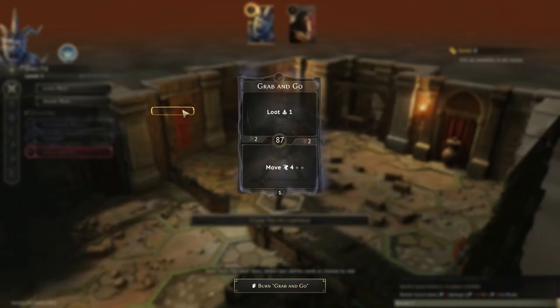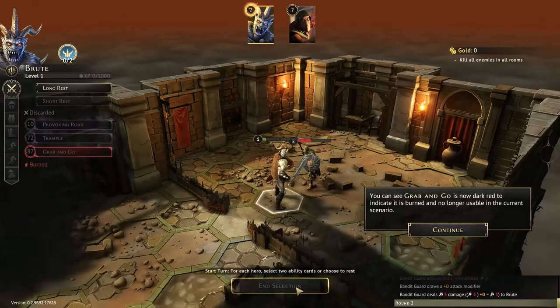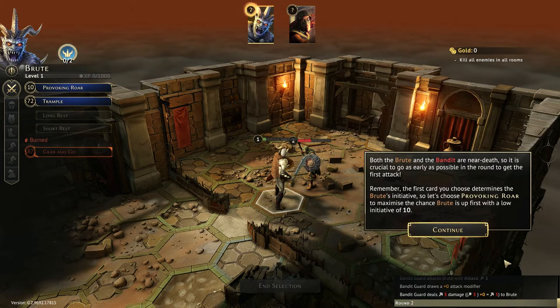We're going to perform a short rest and we lost Grab and Go as our random draw. Once per short rest, you can opt to redraw the random card to burn at the cost of one damage. But since we've only got one health left, it's got to be Grab and Go — we'll burn it up. And now it's dark red, which means it is burned and can't be used for the rest of the scenario. However, we have Provoking Roar and Trample back in hand. Now it's a battle to the death.